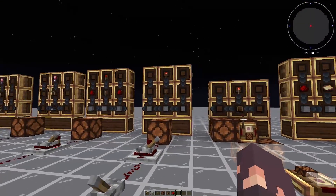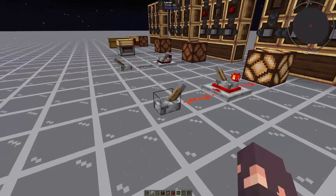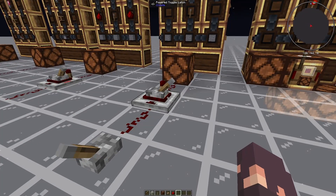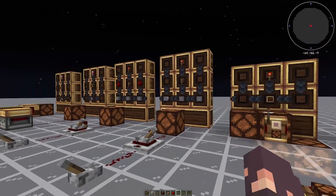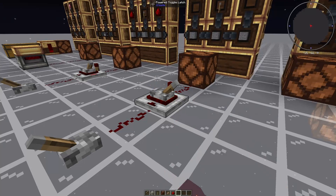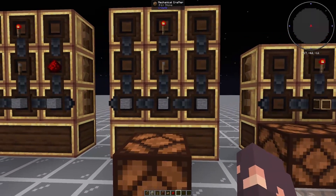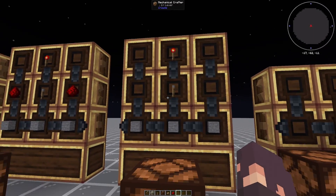Moving on now to the powered toggle latch. This thing is pretty cool — it's basically a one-block T flip-flop. You just power it once and it will stay powered forever. If you power it again, it will turn off. This makes a lot of vanilla contraptions a little bit smaller and is pretty useful. You can also right-click the powered toggle latch itself to turn it on and off. It is craftable with three stone blocks — which includes granite, andesite, diorite, and deepslate — as well as a lever and a redstone torch on top.